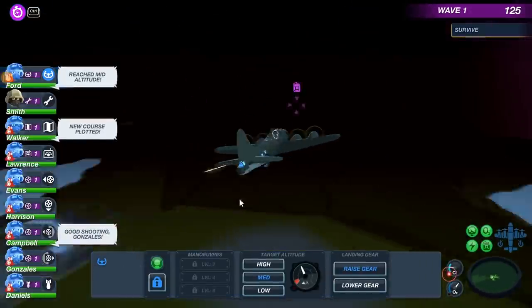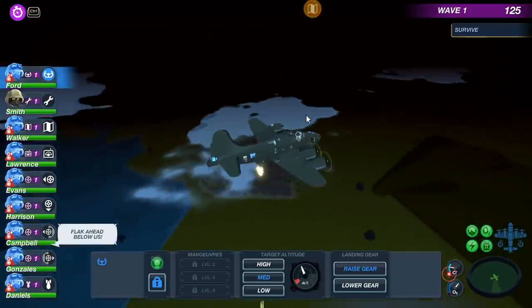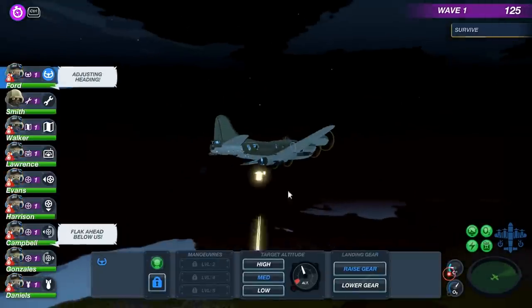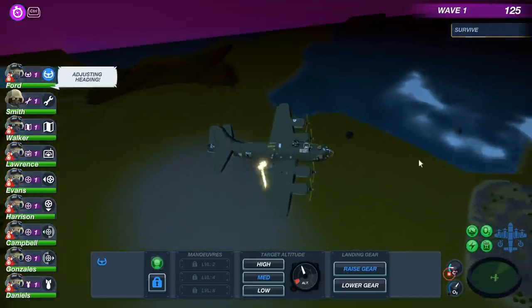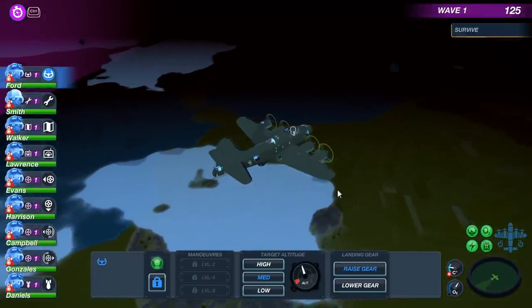Reach mid-altitude. New course plotted. Good shooting, guys. This is like the wall - we can't go past. I'm not entirely sure what's going on here. This is new to me - I've never done the challenge mode before. Shoot them up, man. We've got to get some better gunners over here. Holy smokes.